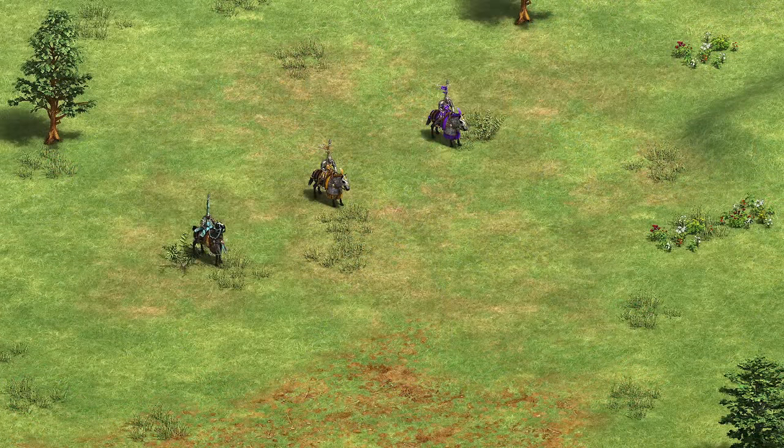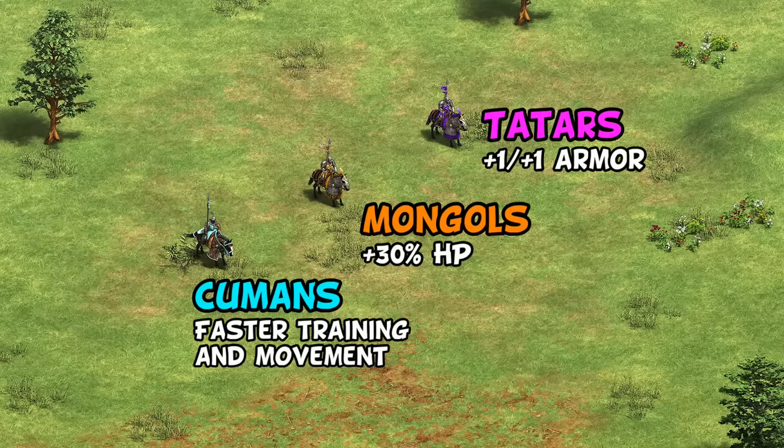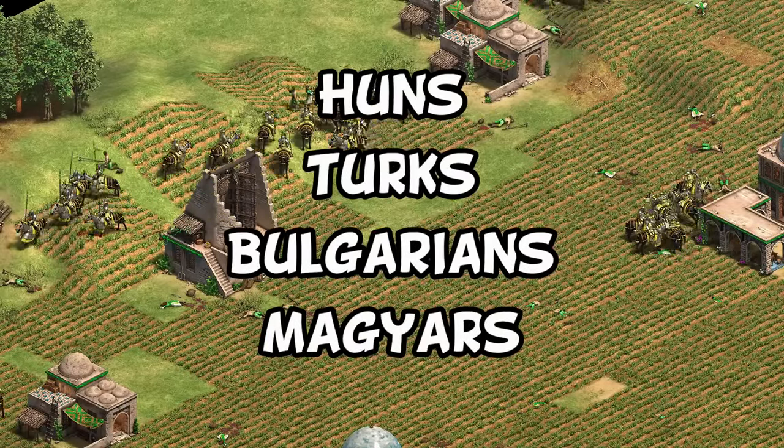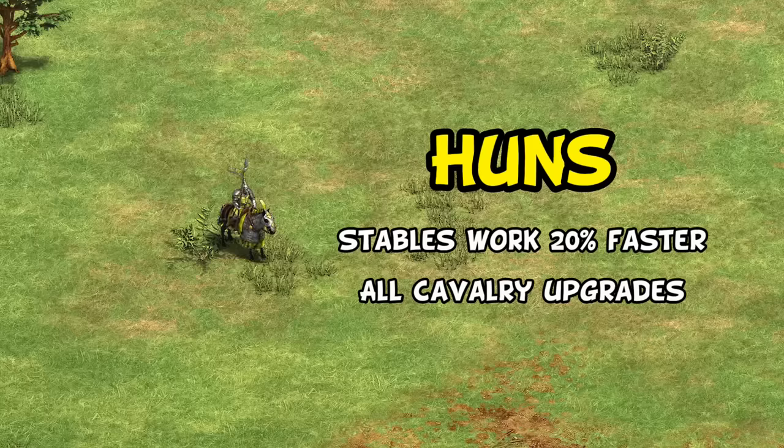Before finishing, I want to dive into a related but maybe even more radical idea: expanding the number of civilizations who have access to steppe lancers. Currently the list is comprised of Cumans, Mongols, and Tatars, and especially giving them to Mongols opens up the question of whether to give them to other historically deserving nomadic or semi-nomadic cultures. The mod I mentioned includes Huns, Turks, Bulgarians, and Magyars. For the Huns, they would produce steppe lancers 20 percent faster from their stables, giving them another strong castle age raiding option — though historically it makes sense, power-wise you're probably boosting one of the civs that needs it the least.